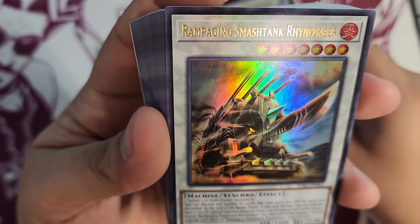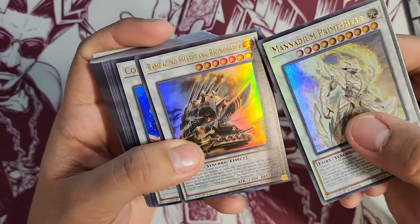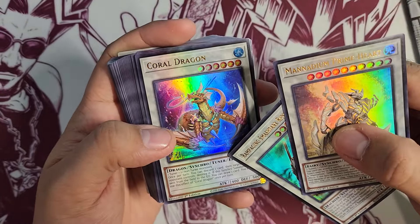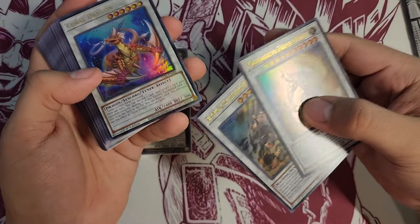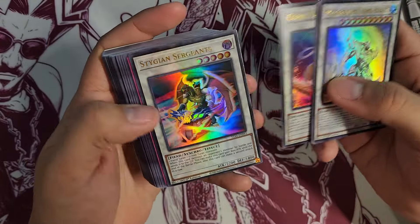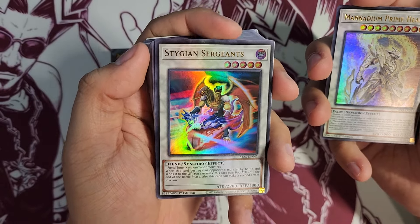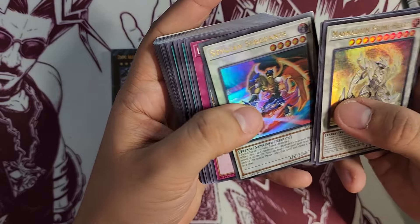Then you have Rampaging Smash Tank Rhino Saber — really, really cool artwork right off the bat — which is a FIRE attribute and machine as well. Then we have Coral Dragon, a really good reprint, which is a dragon synchro WATER monster. It is also a tuner. In order to make synchro monsters, you need to have a tuner monster — think of it like you need to synchronize something, you need to tune it.